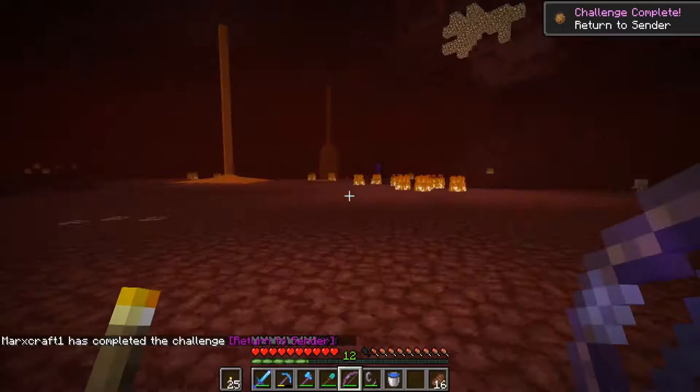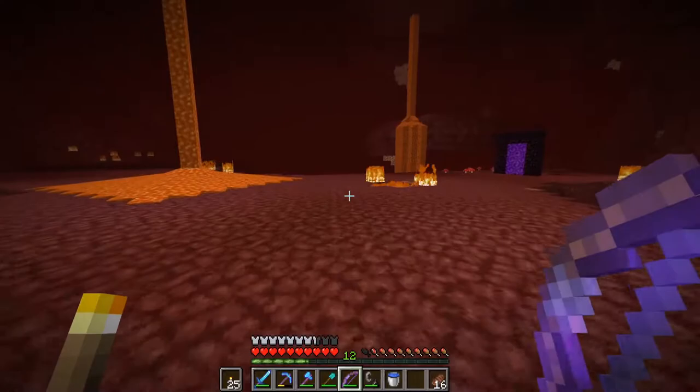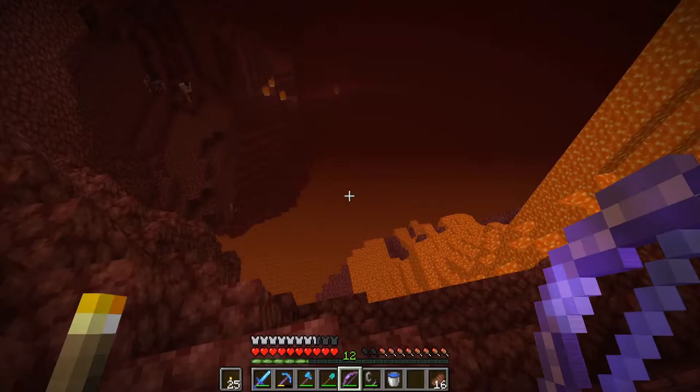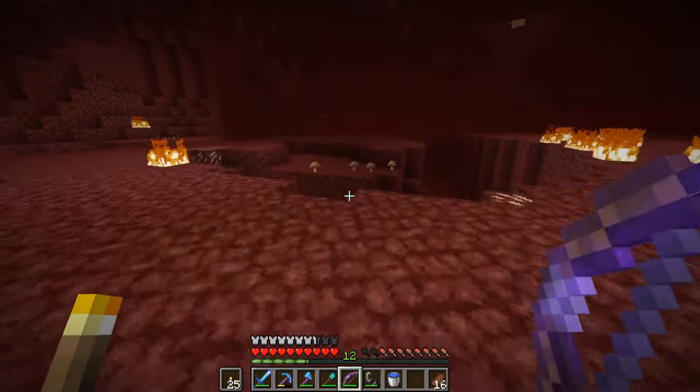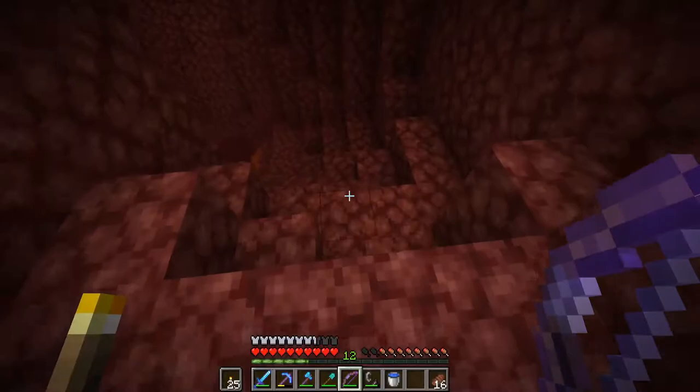So the reason we've come to the nether is we actually need... not netherrack. Magma. Stuff. I forgot what it's called. We need to make our way down to a lava lake to try and get some — that's the stuff. Don't remember what it's called. So let's get down there and collect up some of that magma stuff.